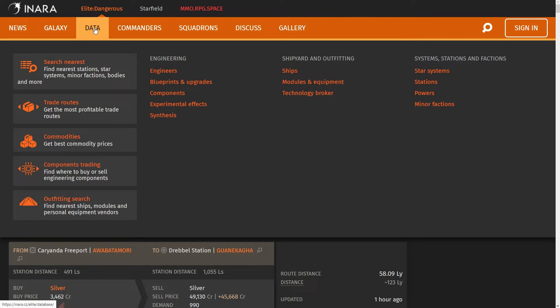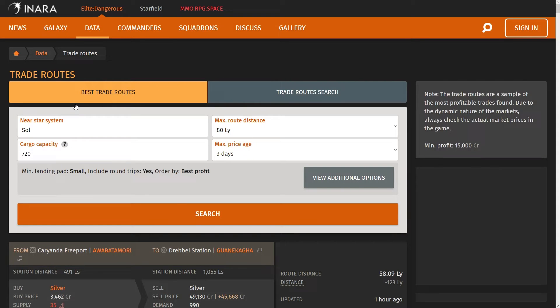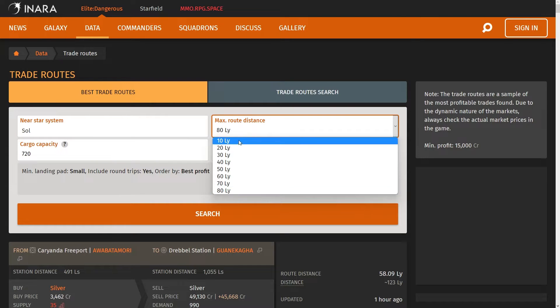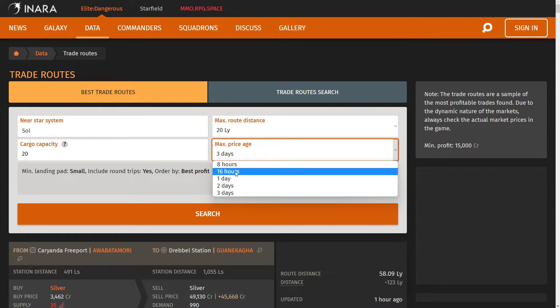First, go to the Data tab and select Trade Routes. From here, customize the search filters by entering the name of your current system. Our ship has a short travel range so we will set the max route distance to 20 light years. The cargo capacity of our ship is 20, so let's set that here. Set max price age to 16 hours.